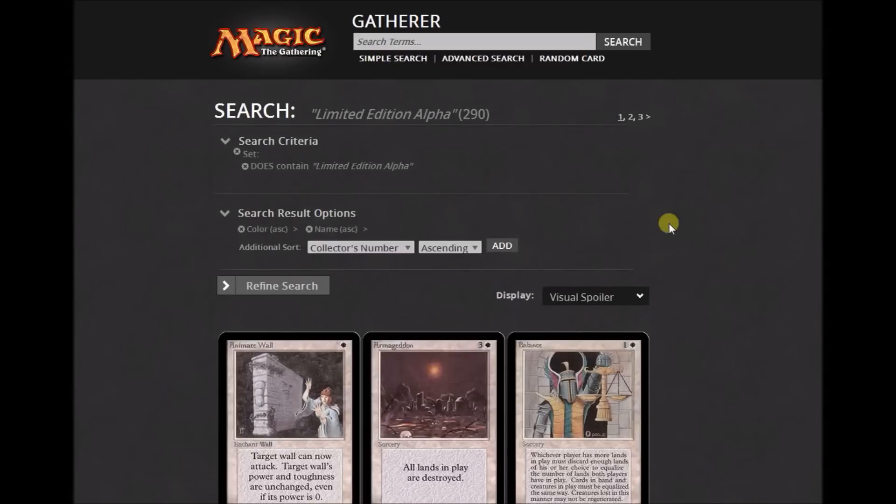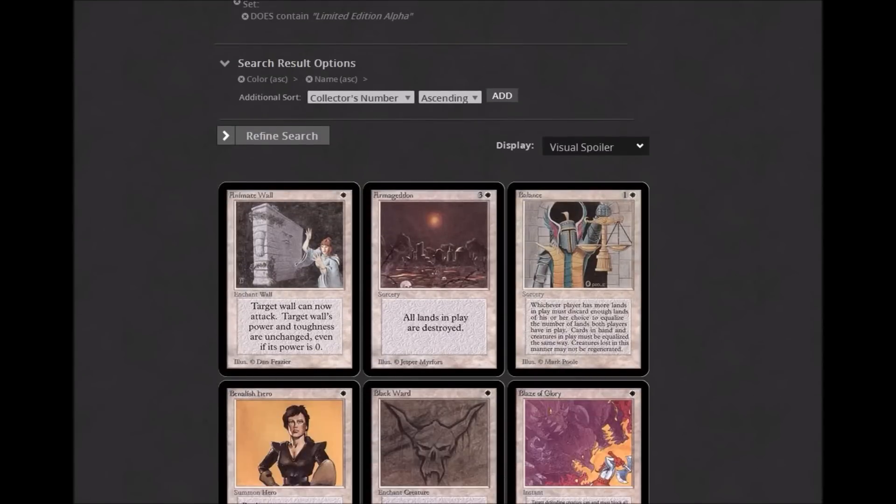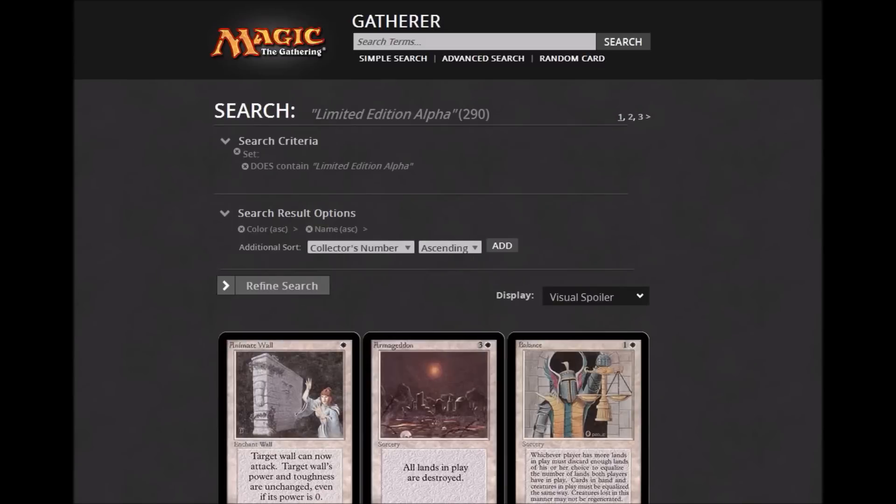Hello everybody, it's FallboyHander Sam with Magic Gathering Strat, doing a new video series. I'm going to go through chronologically all the sets in Magic history, starting with Alpha and then continuing on into the end of time, because hopefully the sets will never stop coming out.